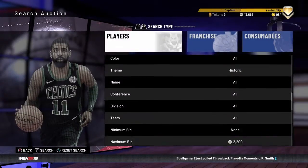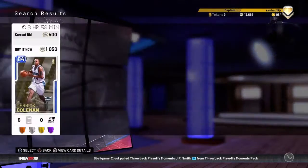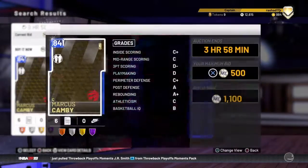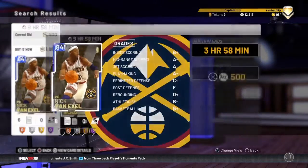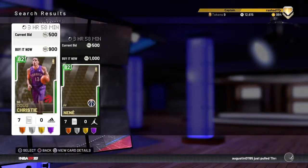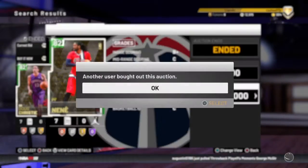1.05 refresh, 1k for Derek Coleman — missed that. Go back, 1.05 for Derek Coleman — got that. Marcus Cammie — missed. Keep on refreshing, miss Nick Van Nelsso, miss Jason Richardson — some costly snipes. But Del Christie at 900 — did not miss that. Nene as well.